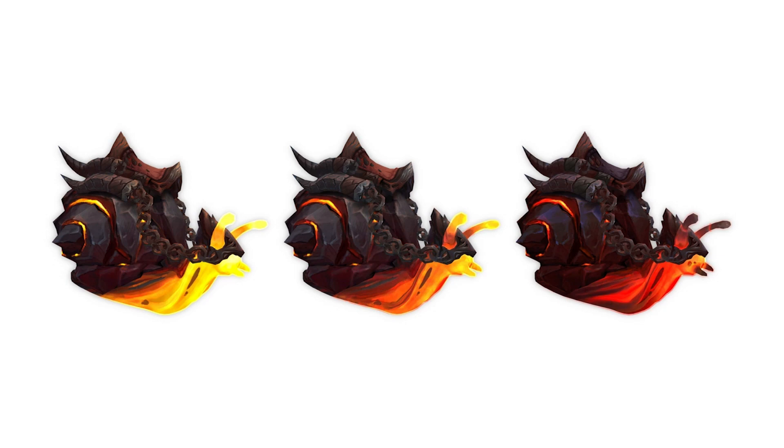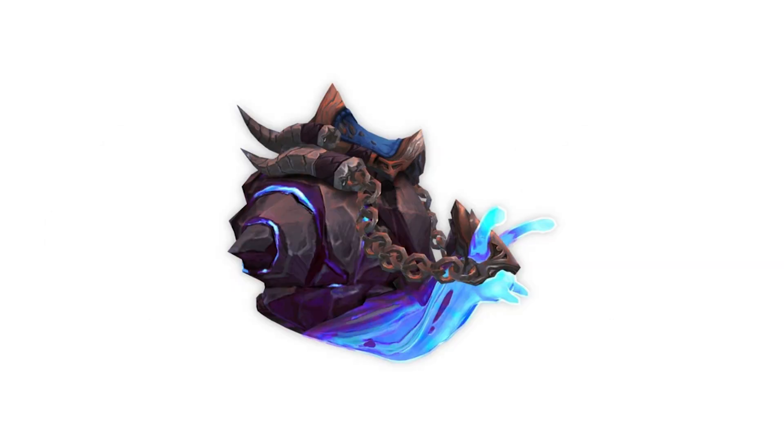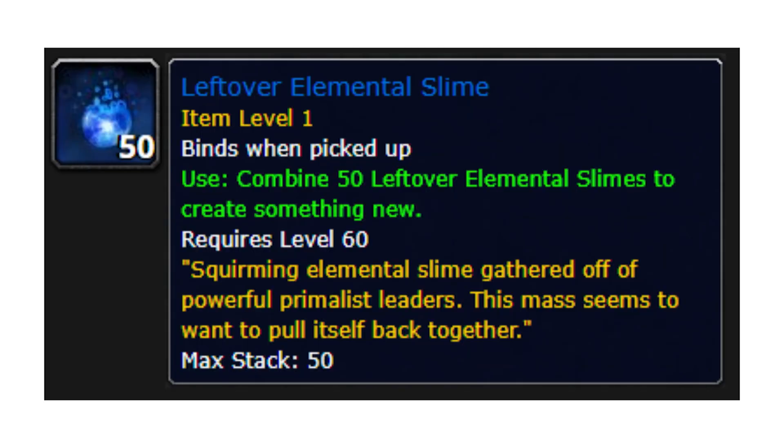Are you tired of the same old snail mounts in your favorite game? Well, fear not, because the long-awaited blue snail is finally here. This unique mount is a recolored version of the snail mounts, and can be obtained by combining 50 leftover elemental slime.